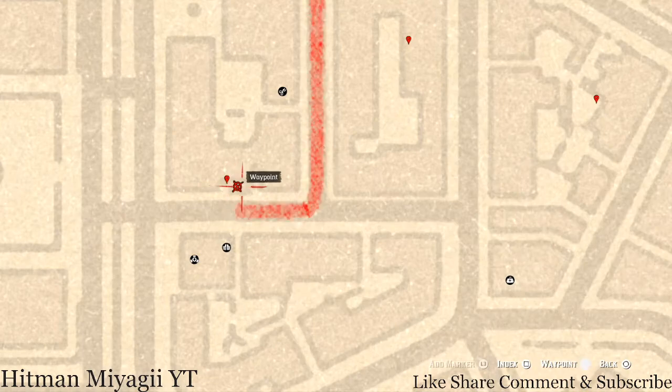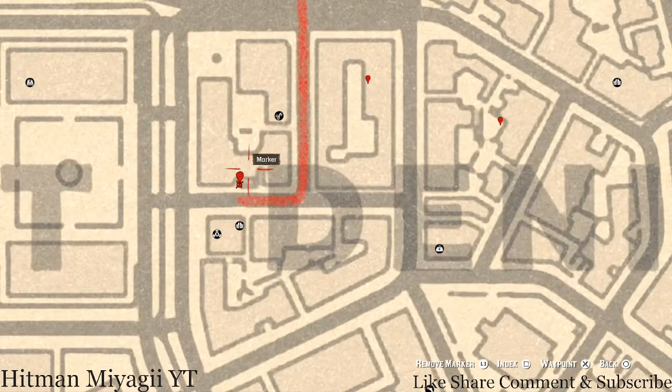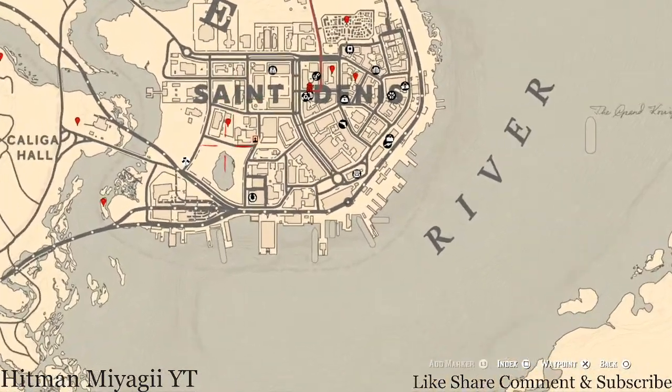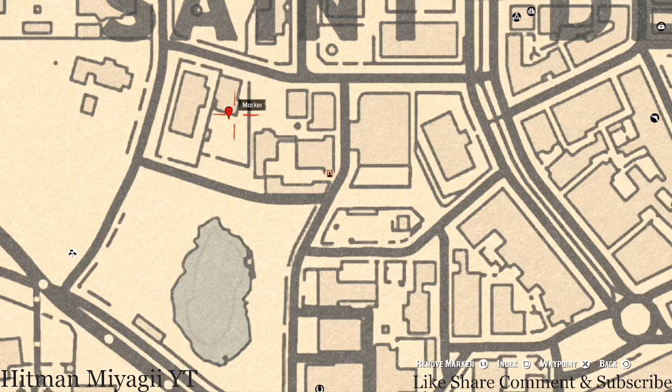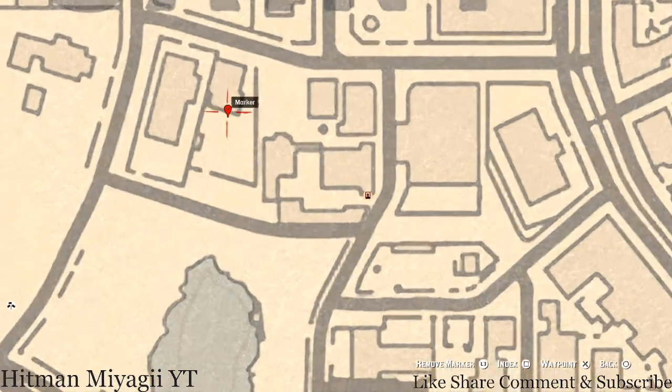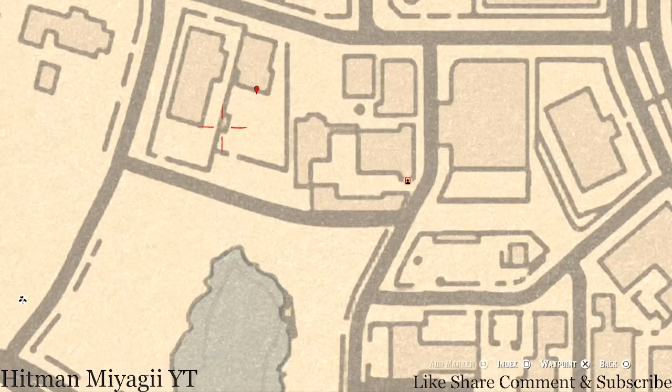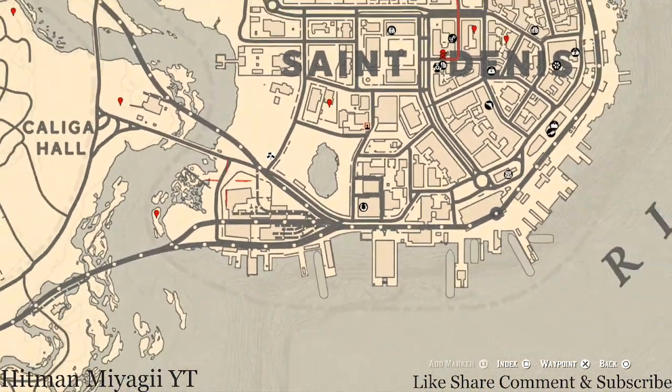Right around the corner in this little area there's a little gate — go through the gate and there's a table, and on that table you should see a family heirloom which is an Ivory Hairpin. Then the next marker is another family heirloom: it's in this backyard on a white outside furniture table, right here on the table in the backyard — that is a Cherry Wood Comb.